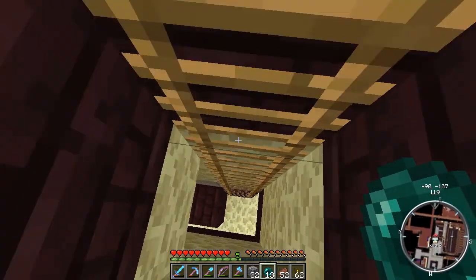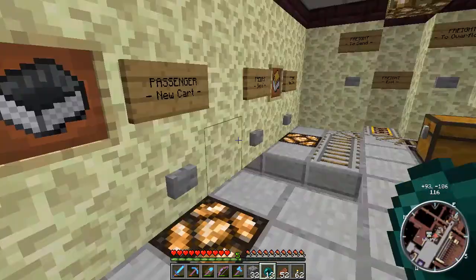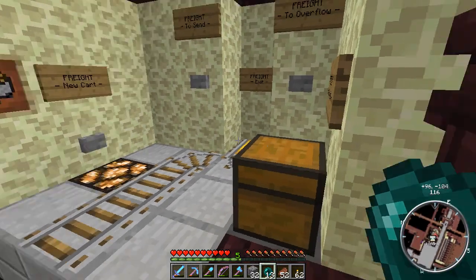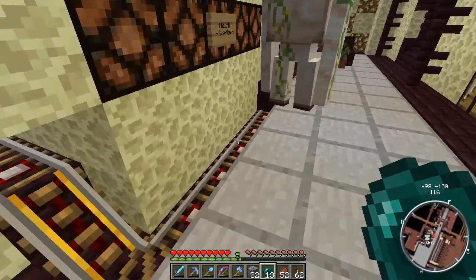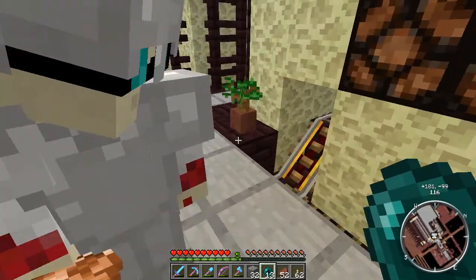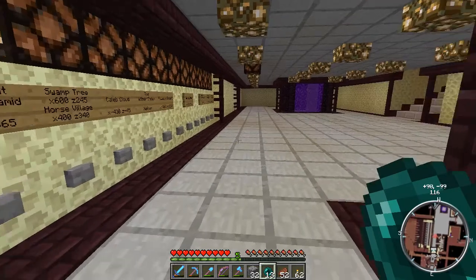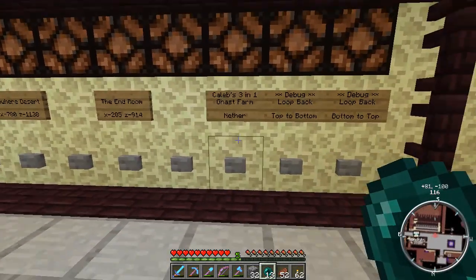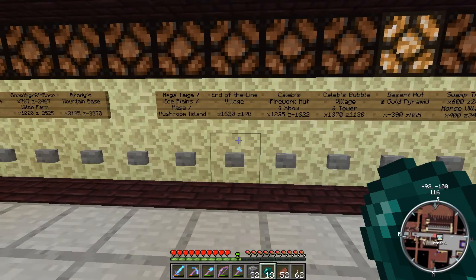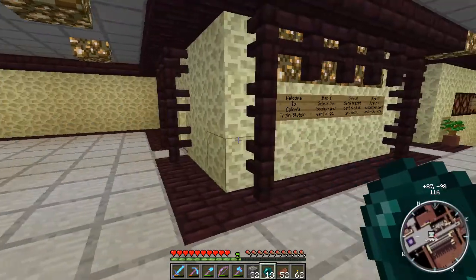We can go back down this ladder here and come back into the main user interface, and you can see where freight ends up. It'll end up right there, and there's even overflow. So if you end up sending a bunch down, they'll come over around the corner here and line up. It's very useful for going out to the mesa biome, because that thing is out at 16,000 in the overworld. Mesa is a long rail ride even in the nether.